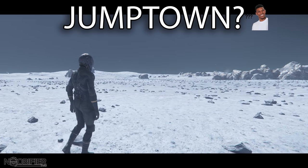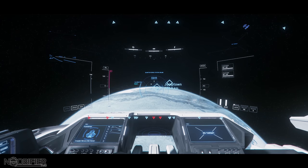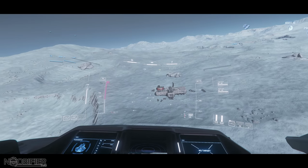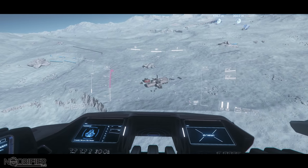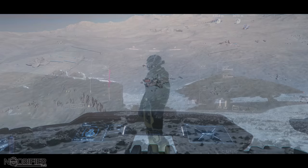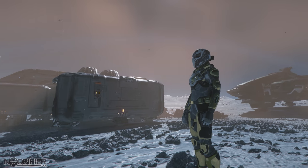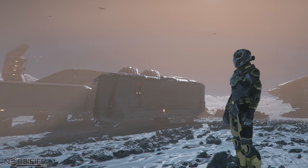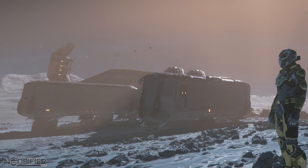The subject is Jumptown. Jumptown is nothing more than a location on Yela. It's super easy to find now, and all of the fuss began as a simple bug that resulted in several months of some of the best gameplay we've ever seen in Star Citizen. In a huge open universe, anything that brings two opposing sides together constantly is good. This will result in gameplay, and we desperately need it.